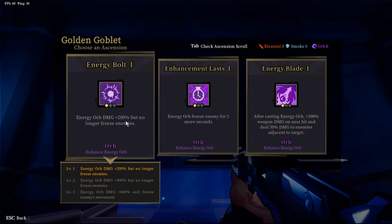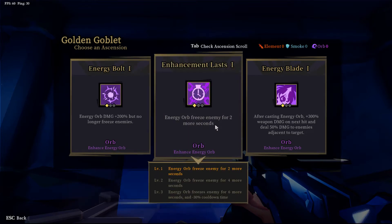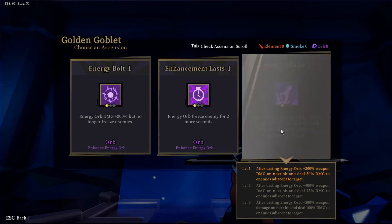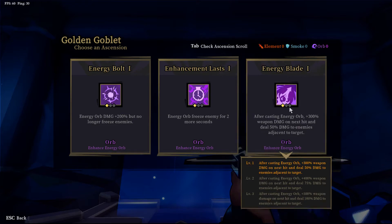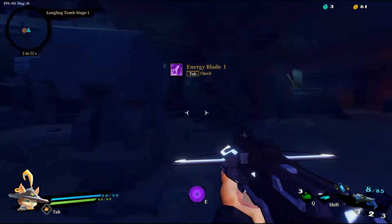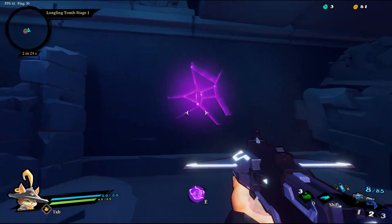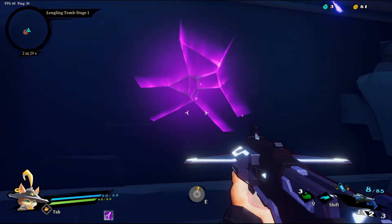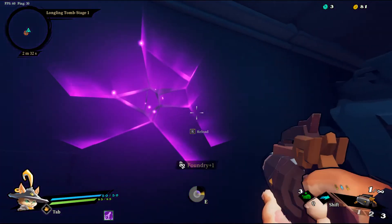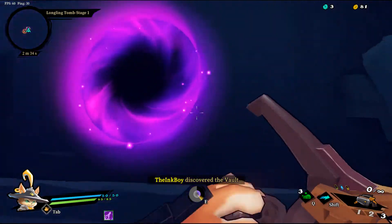That's almost worth it, let's try it, why not. Alright, we got here — energy bolt, energy orb, damage 200 but no longer freezes enemies. Or: energy orb freezes enemy for two more seconds after casting energy orb, plus 300 weapon damage on next hit and deal 50 damage to enemies adjacent to target. That's like a no-brainer — we should be able to get into this.